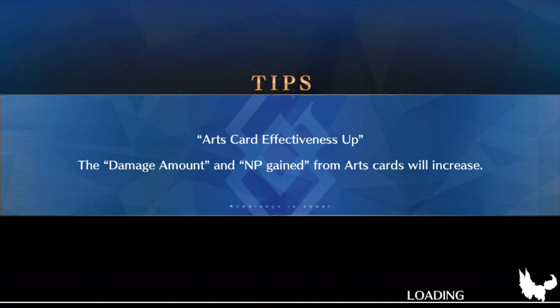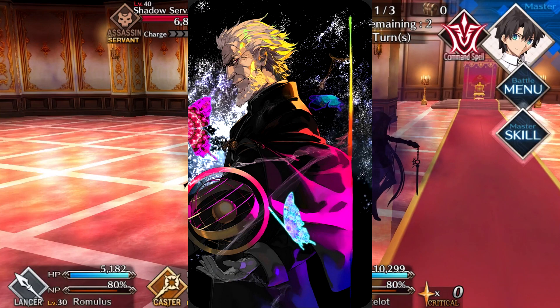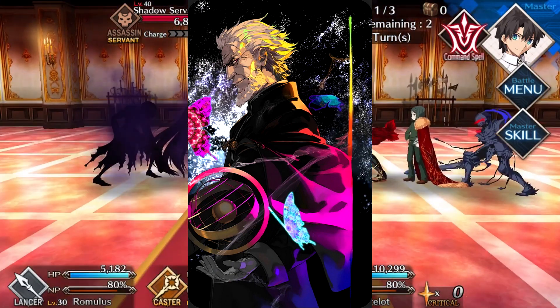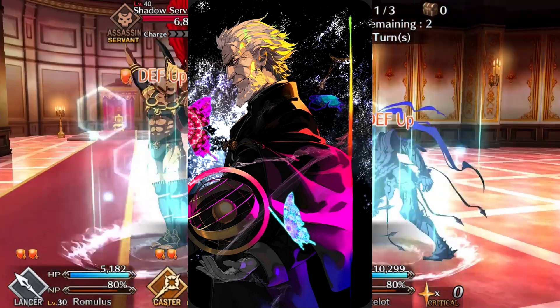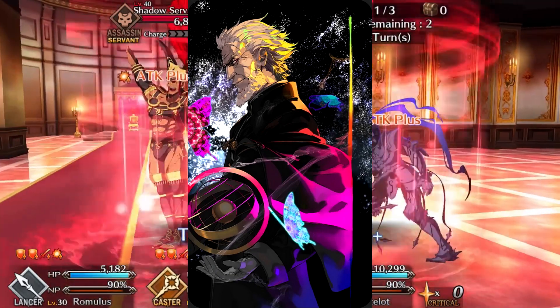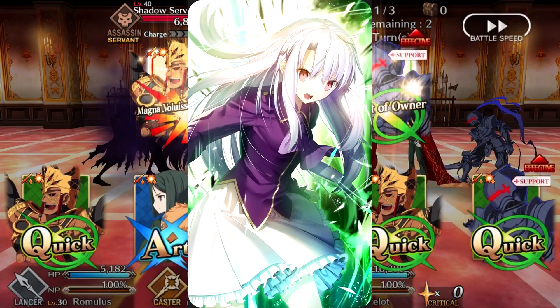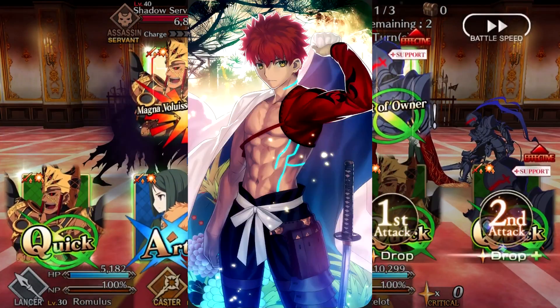For your craft essence on this guy, Kaleidoscope is always nice because you do want to get that attack increase for all allies as quickly as possible. And then you could use the other buster card rate ups like Verdant Sound of Destruction for the 15% increase, or Limit Zero Over for the 25% increase.